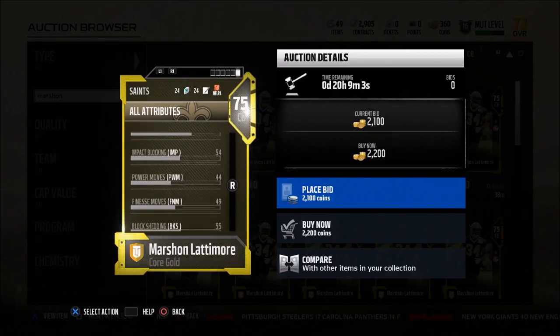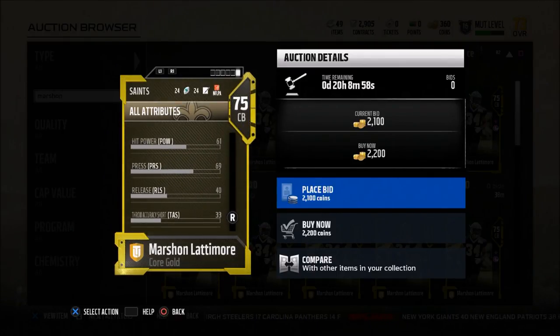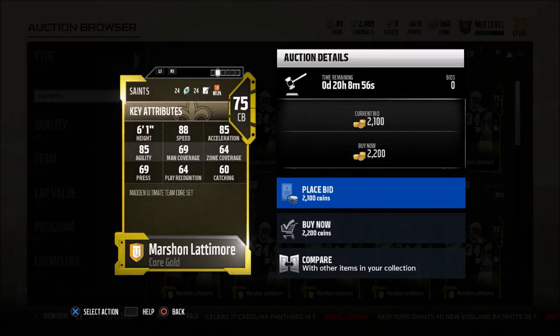One other thing I really wanted to draw your attention to with Marshawn Lattimore — look at his agility, his speed, and acceleration. What I use this guy for in my Nikko 35 wide 9 defense: this guy is the slot corner who does two things. He is responsible for cross manning with the slot to get inside positioning. And secondly, and most importantly, this guy is a blitzer. I blitz him off the edge with that 88 speed — he comes in really, really fast.